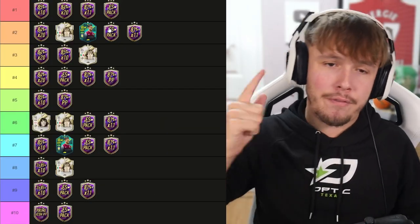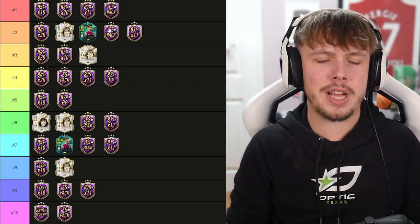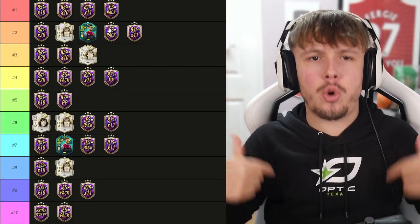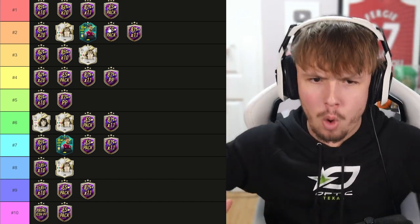So that concludes my tier list for the Future Stars swaps. Those are the top 10. Obviously there are other options you can go with, but I think those are the best 10 ones. Let me know in the comments what option you're going to go with — what is your combination going to be for all 30 tokens? Do you think this is a good tier list? Let me know below. If you guys enjoyed the video, please smash the like button, comment, and subscribe if you did enjoy. Hope to see you guys next time — goodbye.